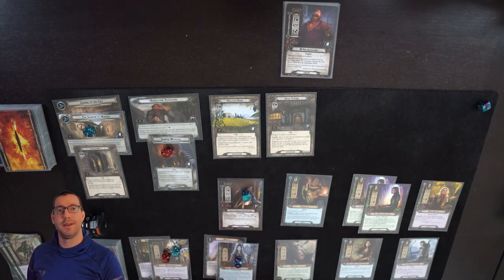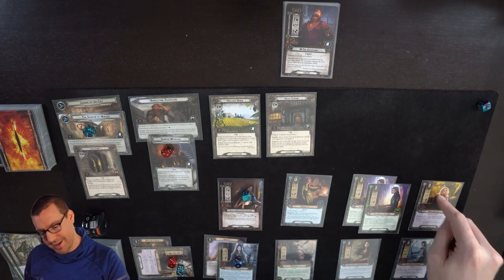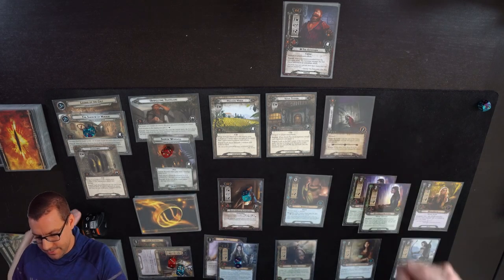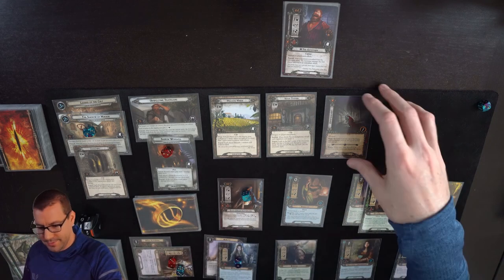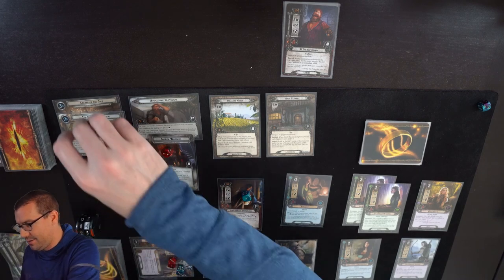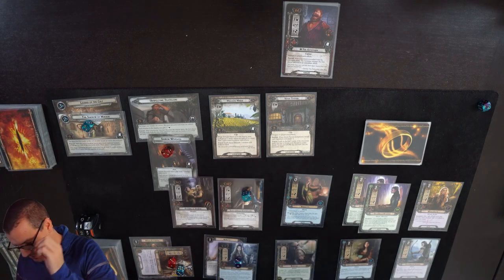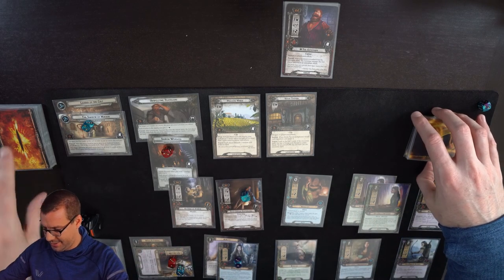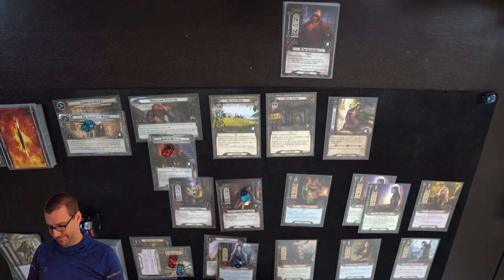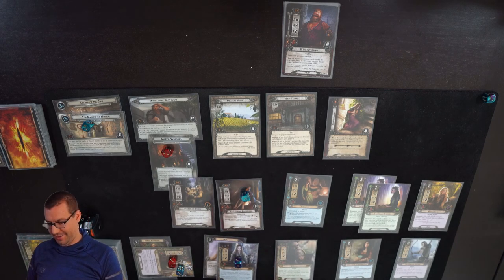Questing - I have seventeen willpower up against six in the staging area. Doomed one and enemies cannot take damage, but I make eleven progress. Catacombs is cleared - two locations so far. Reveal the top card: Servant of Sauron, which surges into Disappearances. Well, there go all those leadership Sylvans I was sort of banking on, as well as the second Galleon. That turned around very quickly.